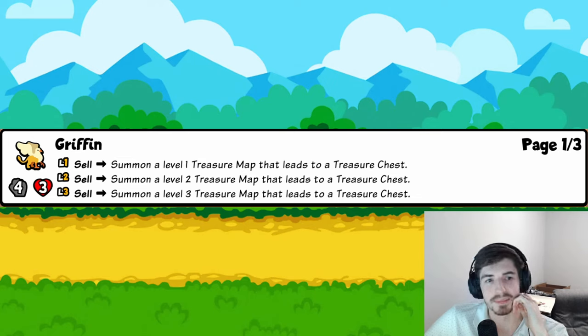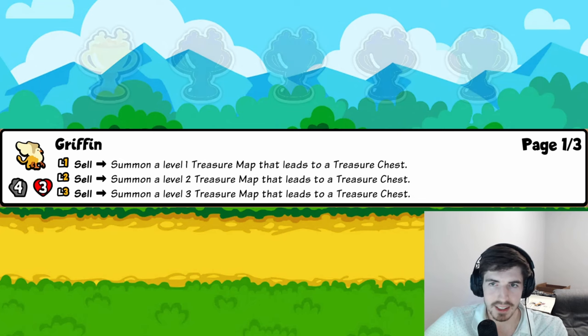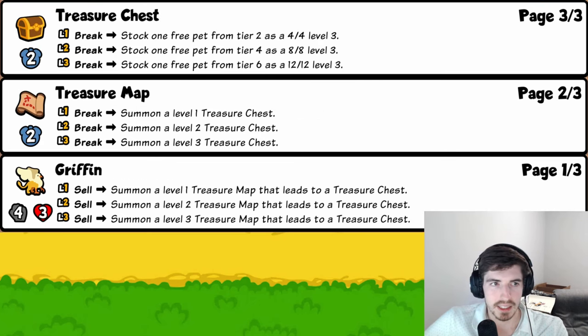Griffin: you sell it and get a Treasure Map toy. But you can't play any other toy pets until you wait four turns for the Treasure Chest to appear. And leveling it to three means either waiting each time or overriding and never getting value. Super clunky. One trophy.